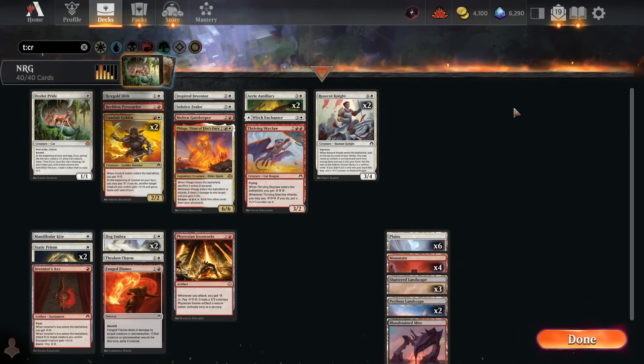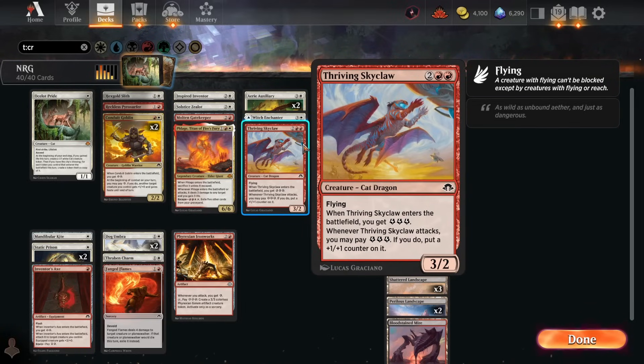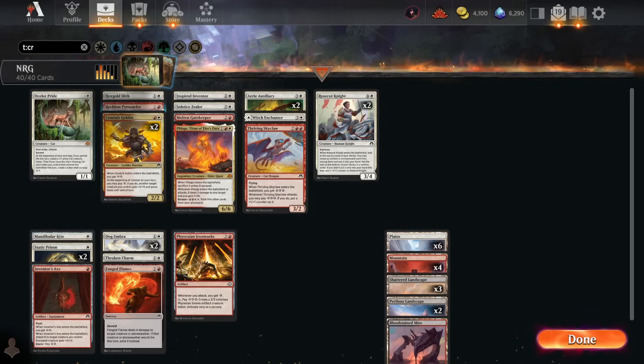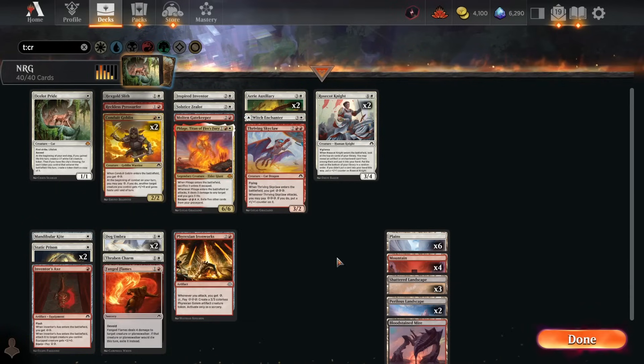Here's a look at our final deck list. We're on a Boros Energy aggro build with a pretty aggressive curve of creatures and some explosive energy plays. We can haste out bigger creatures with Conduit Goblin, put counters on flyers with Thriving Skyclaw, and spit out golems with Phyrexian Ironworks. The Flage Titan of Fire's Fury is our huge bomb rare, and we've got tons of efficient removal between Dog Umbras, Fanged Flames, Thraben Charm, and Static Prison. Super solid looking deck — let's get into the gameplay.